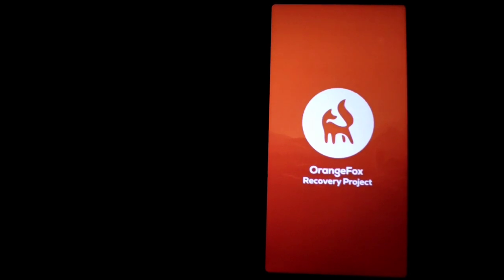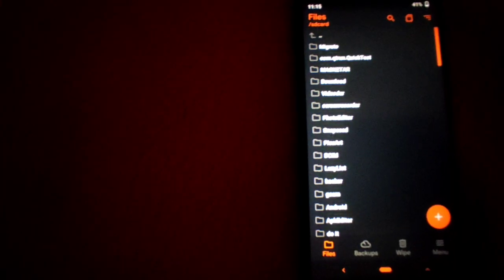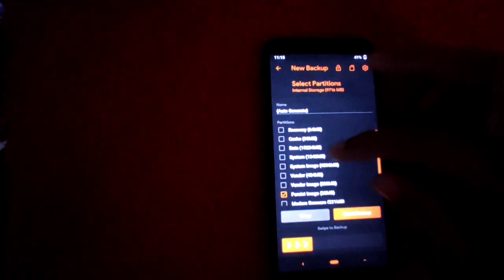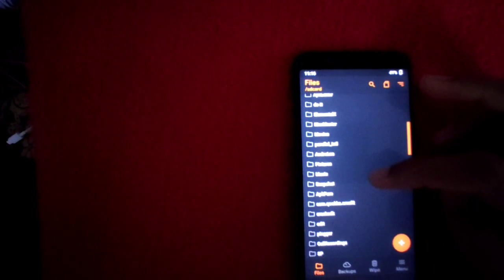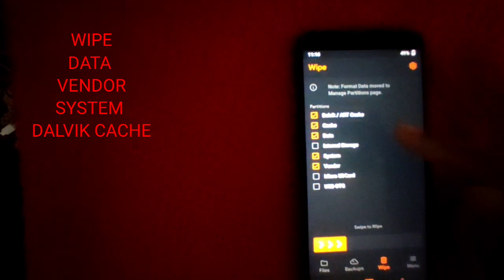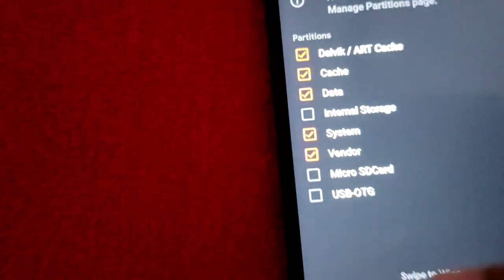I will use Orange Fox and TWRP. I will not install it fresh — I will use backup. If you have a bootloader issue or a brick, I will use it. I will wipe the system, then take a backup. Flash from Android, then install. Wipe data, system, vendor, then wipe again after wipe.